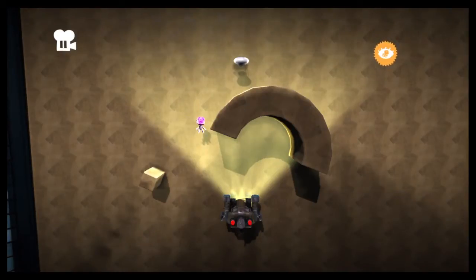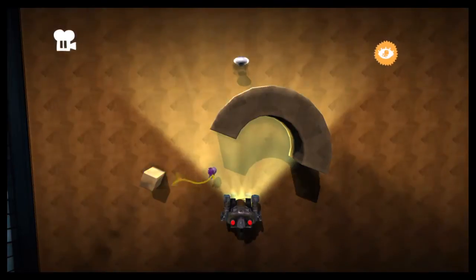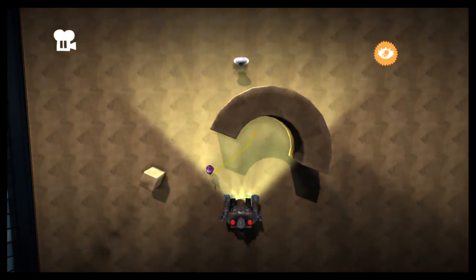Hey guys, this is Blubble1000, and lately I've been making a level for a competition I'm in, which is a top-down stealth exploration game. So down here I have the big robot that's hunting you down, and then I have the player up top here, and then there's some walls to separate the two. I created something cool that I thought I'd show while making this competition level.